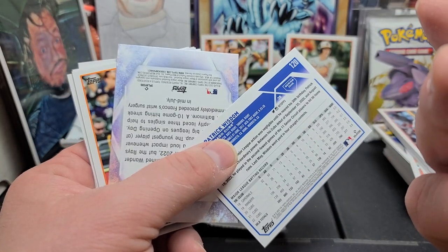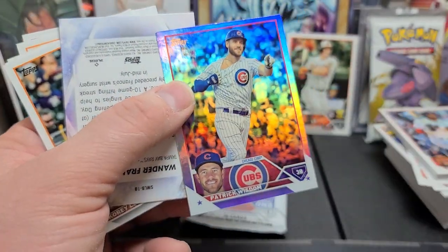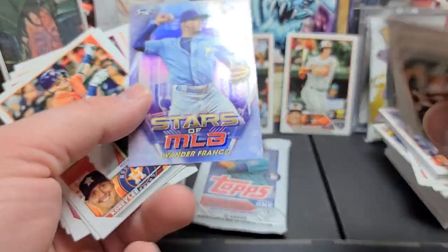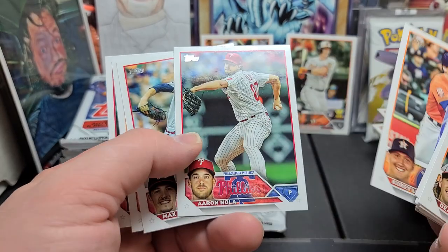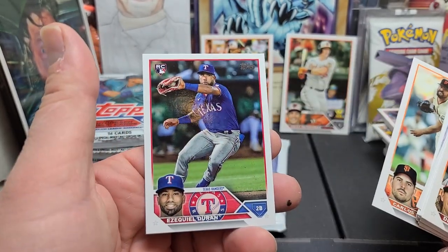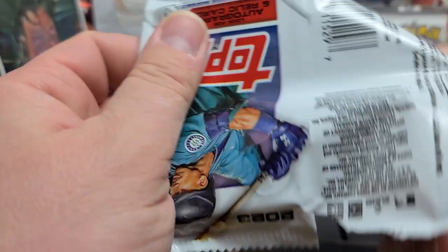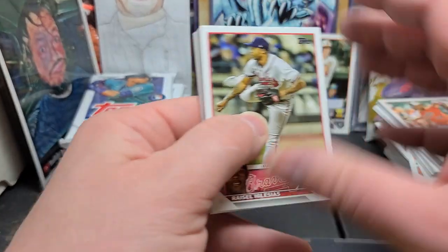We got number code 65 on this one and 65 on this one — oh, it's the Rainbow Foil! Patrick Wisdom. Pretty cool. Checking the code back there. Wanda Franco, Stars of the MLB. Corey Lee, Aaron Nola, Max Fried, Carlos Redon, Ezekiel Duran. One pack away from being halfway done with this break — hope you guys are still with me. Hopefully you enjoy my videos, my commentary, and occasionally my dad jokes.